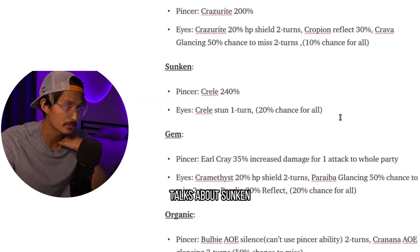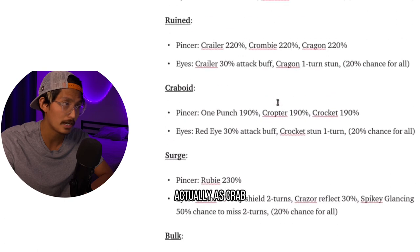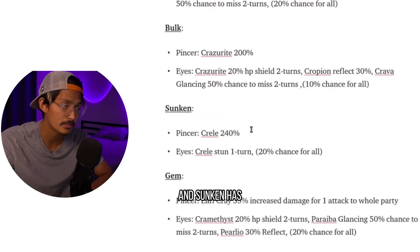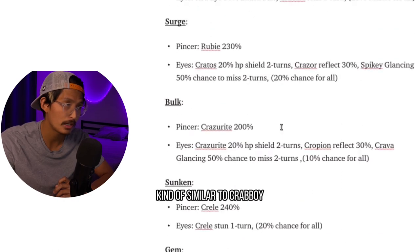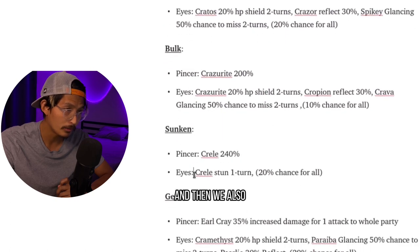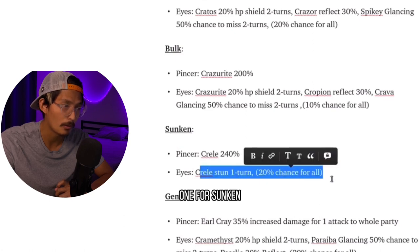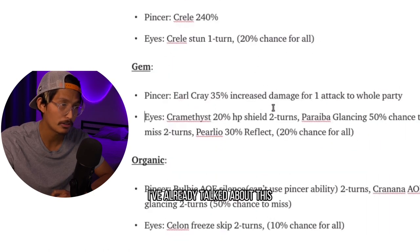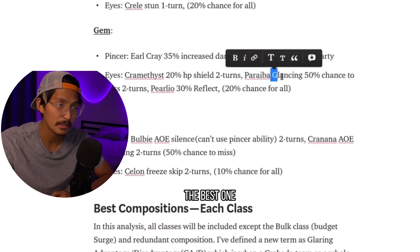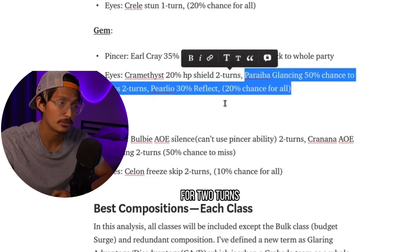No one even talks about Sunken, but Sunken might be a hidden gem. With Kraul's 240%, its effective ability damage is actually the same as Crabboid or Rune — most people don't know that. Sunken has really good factional advantage versus some of the premier comps, kind of similar to Crabboid. It also has the Kraul stun for one turn. This is the only viable one for Sunken — it's a disruption comp you're going to be running. For Gem, the best pincer is the Paraiba: glancing 50% chance to miss for two turns at 20% chance.